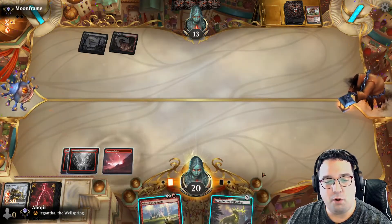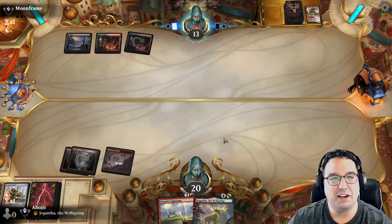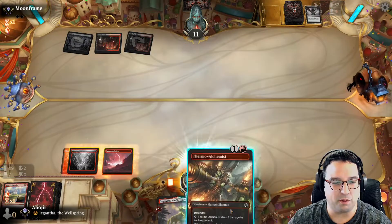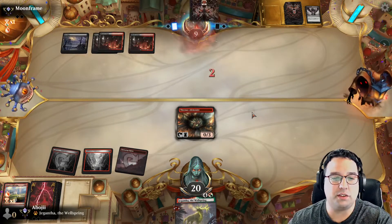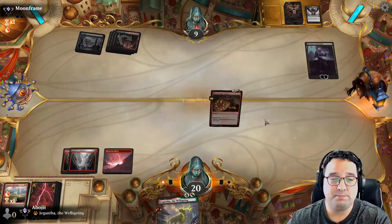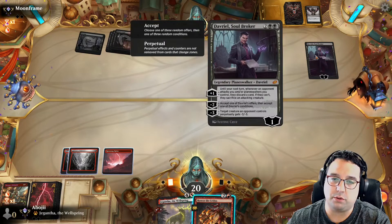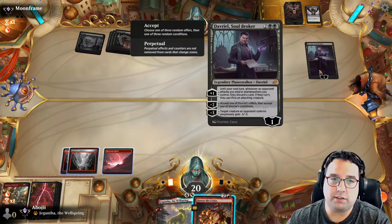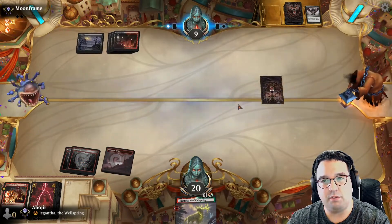The opponent has an obnoxious opening hand. They take the Wizard's Lightning — wow, interesting. I guess that's probably the right choice. They are playing Davriel. Scary. Should I go face or should I go Davriel? Those contracts can be pretty good. I'd rather just not get involved with any of that.